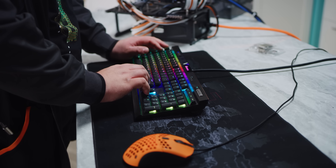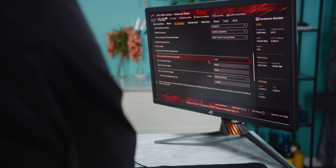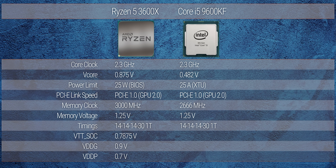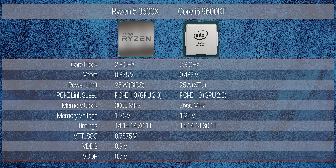Our AMD system actually managed a higher stable memory speed than our Intel system did. We also dropped our PCIe link speed back to gen 2 for our GPU and gen 1 for everything else, in order to reduce the energy required for those devices. Any non-critical devices — SATA controllers we aren't using, Wi-Fi adapters, things like that — were disabled, and secondary voltages were tweaked where possible.